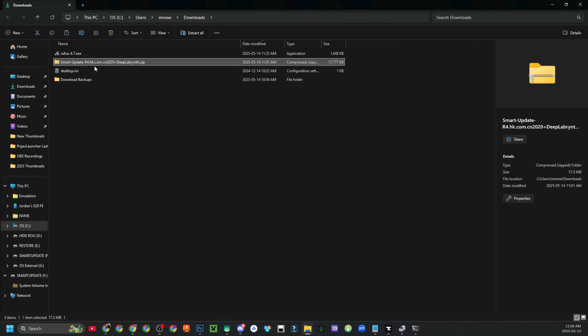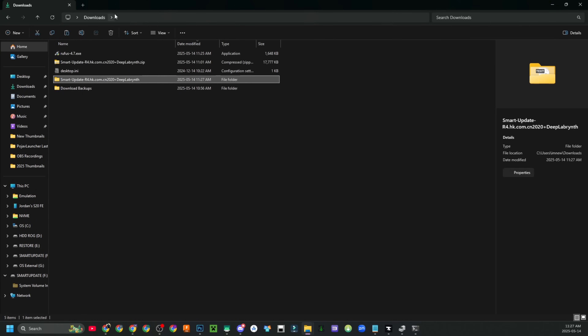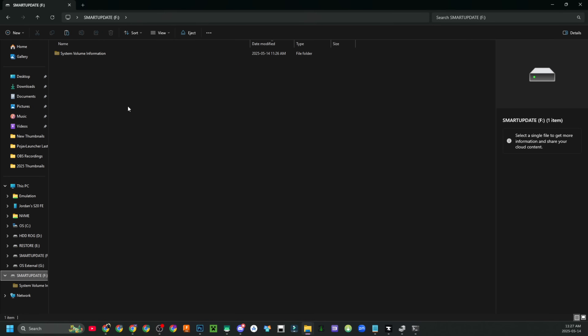Download the Smart Update r4.hk.com.cn 2020 Plus Deep Labyrinth zip file. The zip file notes that this is only for the Deep Labyrinth R4 cards that say Smart Update and are past 2020. Right-click on that file and extract all. Click extract, then navigate inside the extracted folder, copy all of the files, and paste them onto your Smart Update SD card.